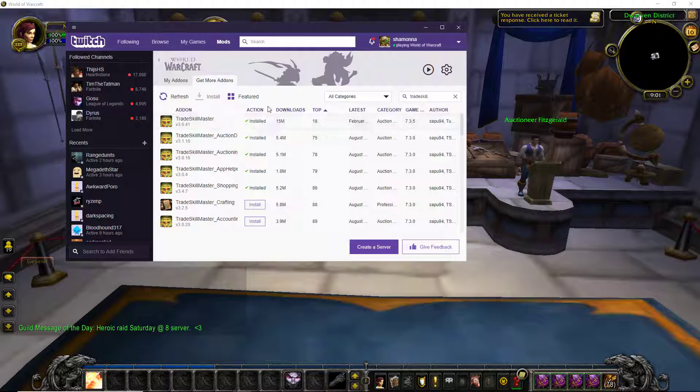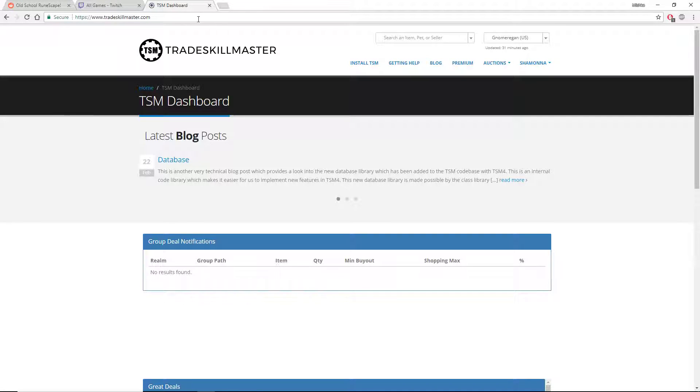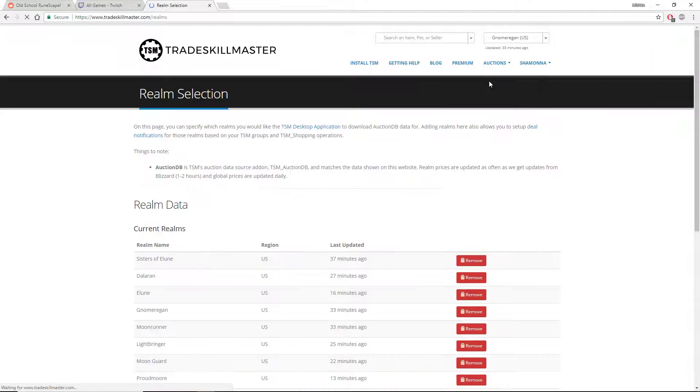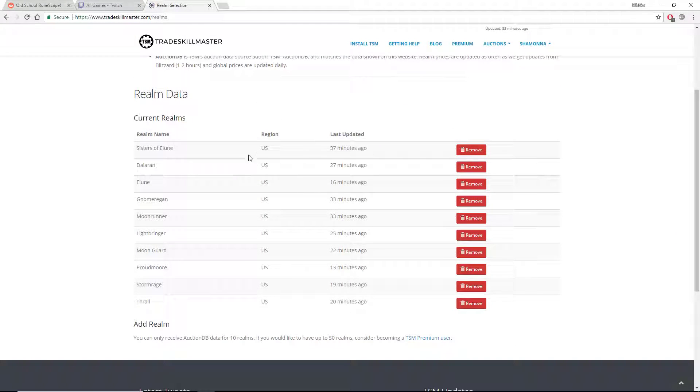After you've installed all those, the next step is you want to head to TradeSkillMaster.com — this link will be in the description. When you get here, you want to install TSM, and you want to create an account and sign in. When you sign in and you've created your account, you want to head to App Configuration, Realm Selection, and this is where you can add the realms in which you want to update your data market base, whatever you want to call it.